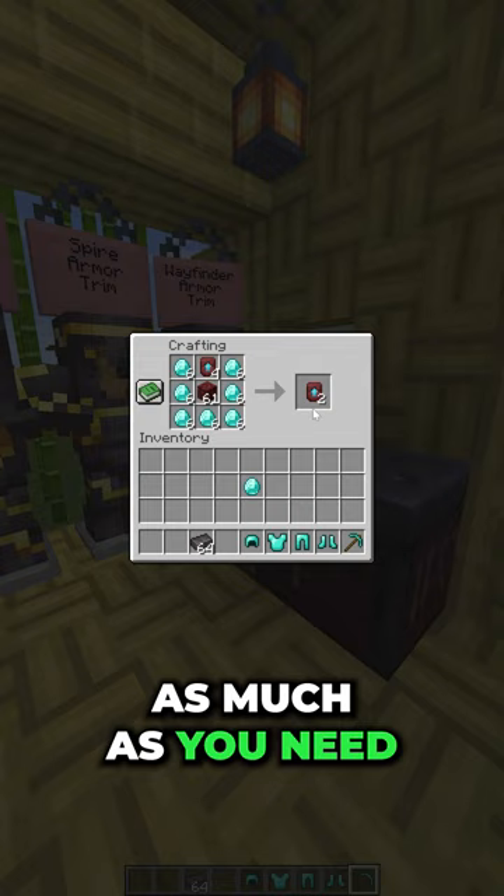Once you've done that, we can go ahead and open up the smithing table. We can put our diamond tool in the middle slot, put our template in the first slot, and then put our netherite ingot in the far slot. That's how you can then make netherite armor and, of course, tools.